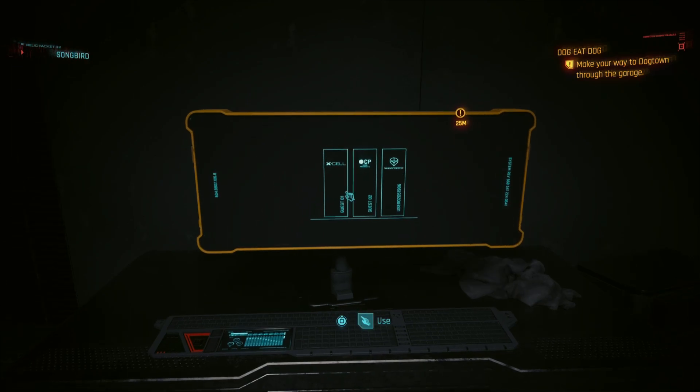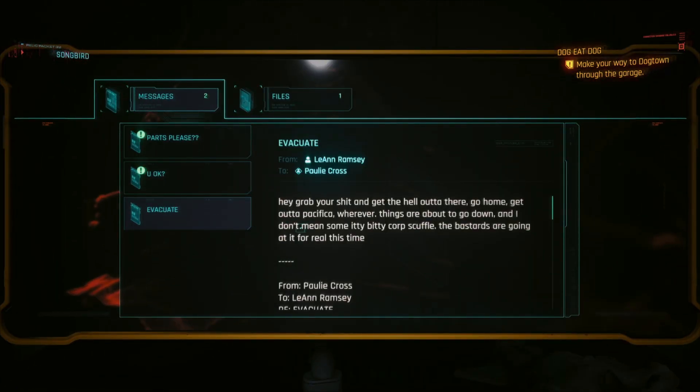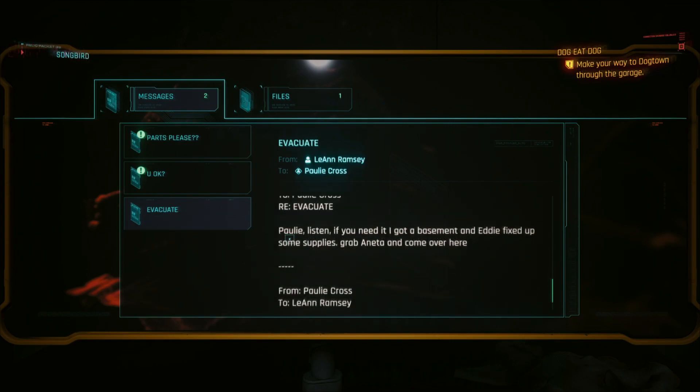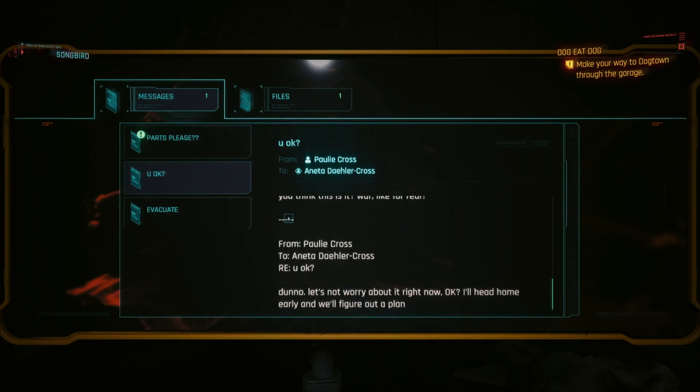There's another computer later on, just down the next hallway. It's got some more details about the people who were hiding out in this area, trying to ditch their goods and whatever. Some people might have walked past this computer, so I thought I'd point it out as well.